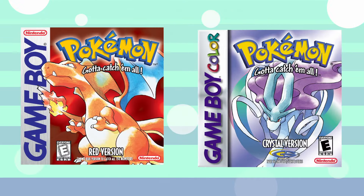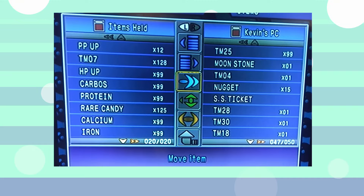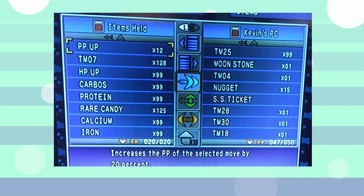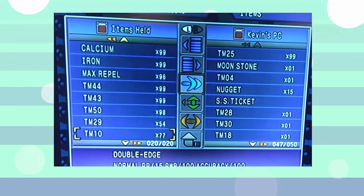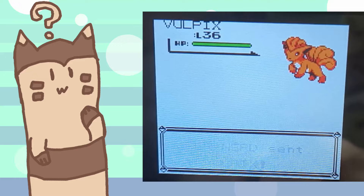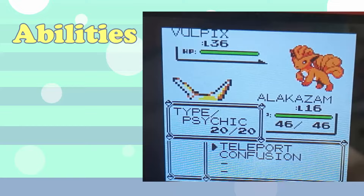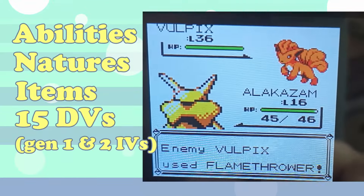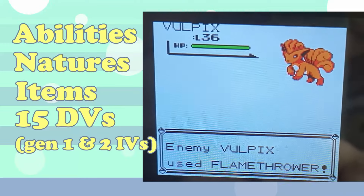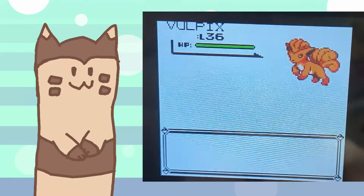Why not any of the Gen 1 or Gen 2 games? Well, the answer is quite simple — those games are broken. Generations 1 and 2 tend to be the easiest games to break open for various glitches to make the team building process much simpler, with item duplication being the main useful glitch. As the first games in the franchise, they also have fewer variables to worry about, with a lack of abilities, natures, items, and a max of 15 DVs influencing stat growth.